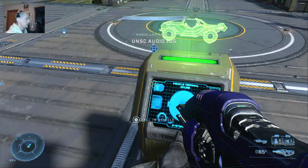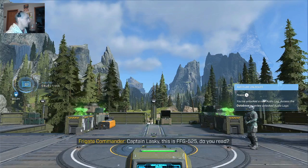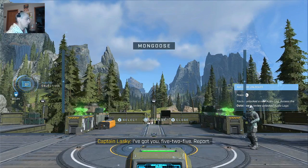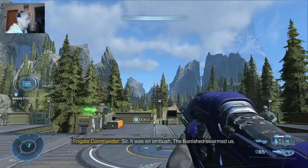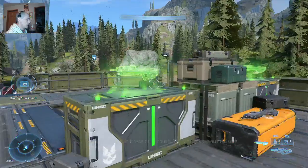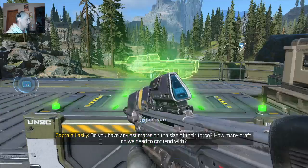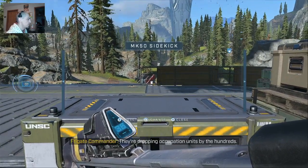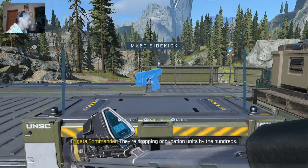First things first, let's call in a Wasp here and get some weapons. I like to go with the rocket launcher and the battle rifle now that I have them unlocked. Pretty much gives me the versatility that I need to deal with anything.